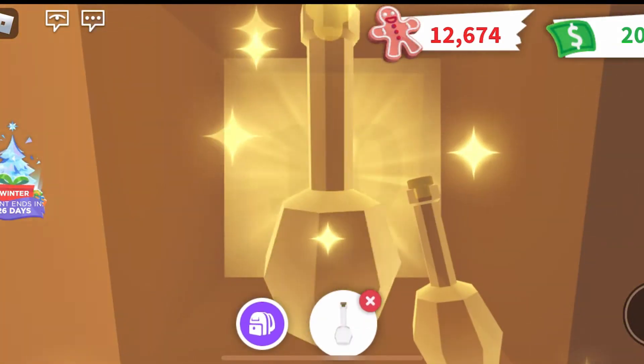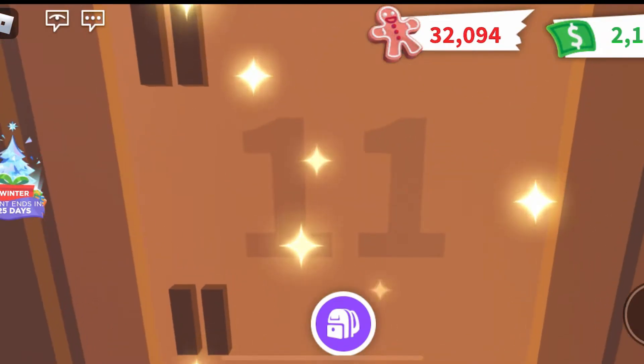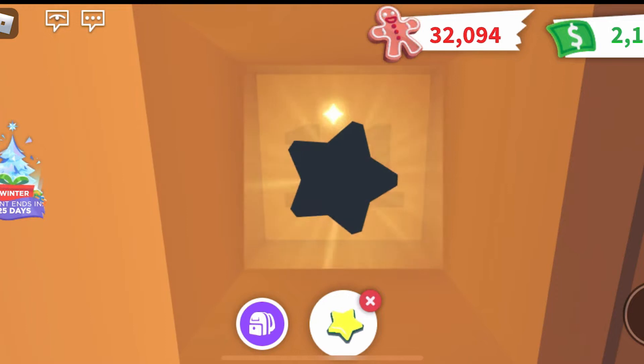Behind door number ten we've got the translucent tea potion — I don't think I actually ever used mine, it may still be in my inventory. Behind door number eleven we've got the common festive star pin, which was pet wear.